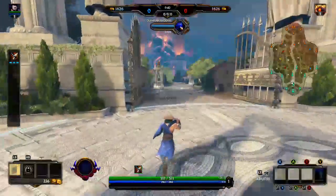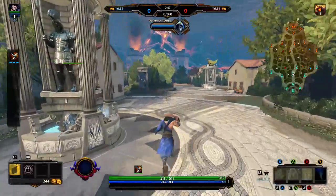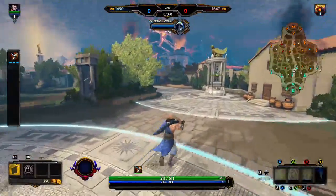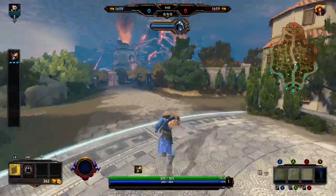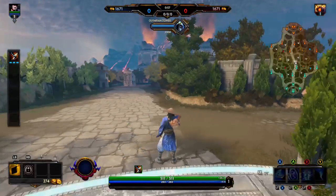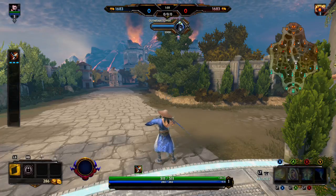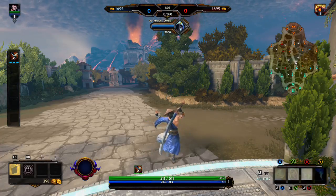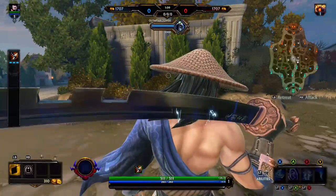You don't have to ward at the very beginning of the game before it starts, and I usually don't — but you can, especially if it's a really competitive game or you have any reason to believe the other team might do something other than the traditional start. If you're worried about an invade or some unusual start, that's usually when you'll want to put out wards at the beginning.